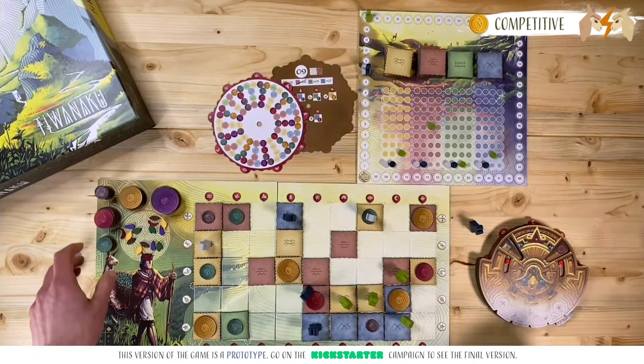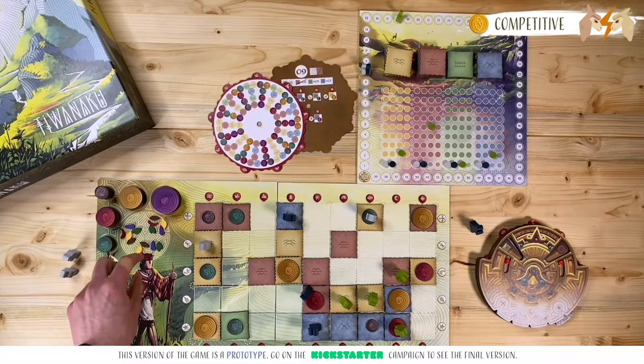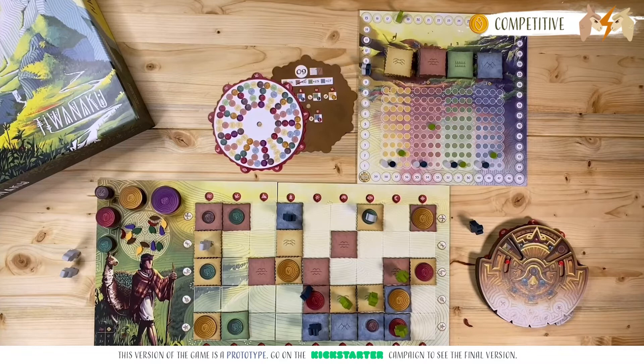So we're going to place the peppers crop under the meeple, scoring points equal to the required crop, which is to say three points. And then we gain an offering token corresponding to the type of crop planted, provided we don't already have one. I don't have any peppers, so I can take an offering token.